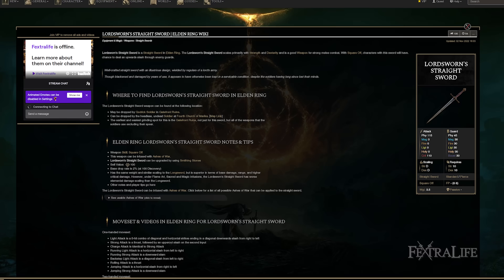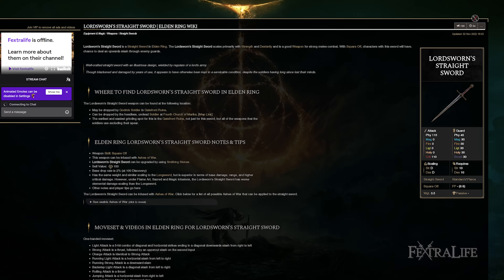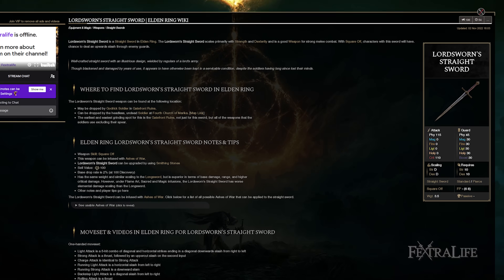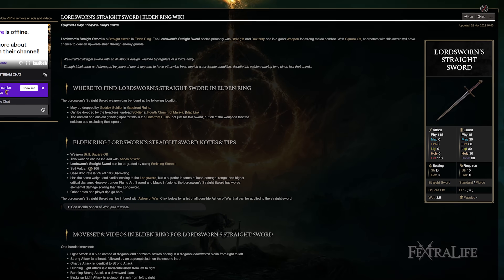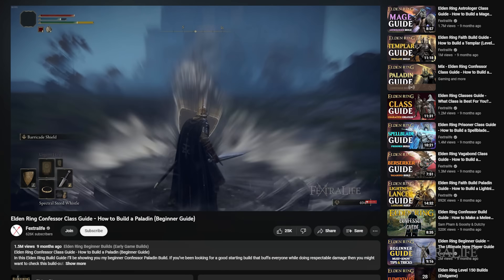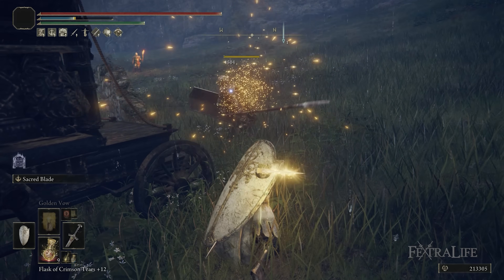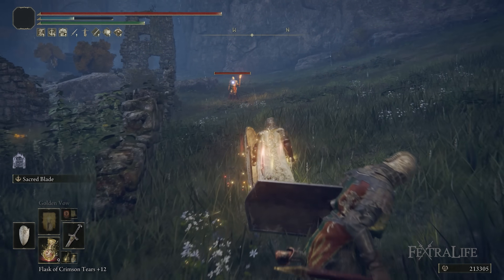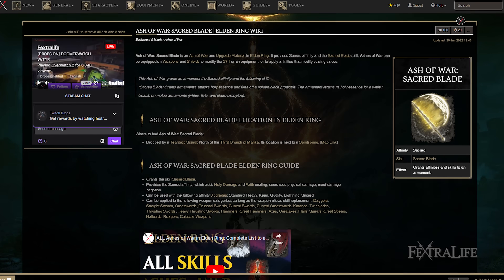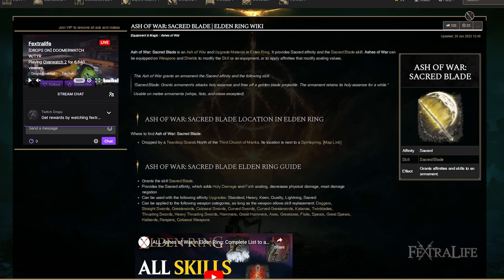The Lordsworn Straight Sword is another good early option. It's a bit shorter but has better critical rating than the Miquellan Knight Sword and the same critical rating as the Noble Slender Sword. Either of those two is good early on for a Paladin build. Because of the changes to Barricade Shield, I don't recommend using it on your shield. Also, the way we're set up here, we're using Sacred Blade with our L2, so if you had Barricade Shield on there you'd have to two-hand to use Sacred Blade. You can put Sacred Blade on either the Lordsworn Straight Sword or the Noble Slender Sword, which works really well.